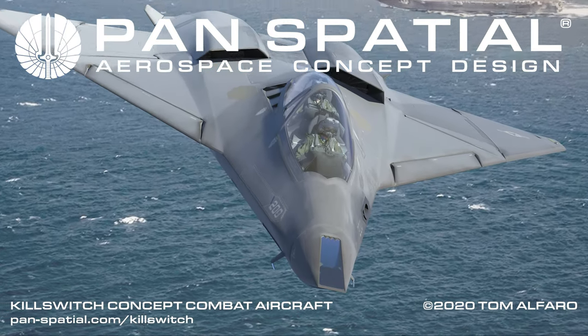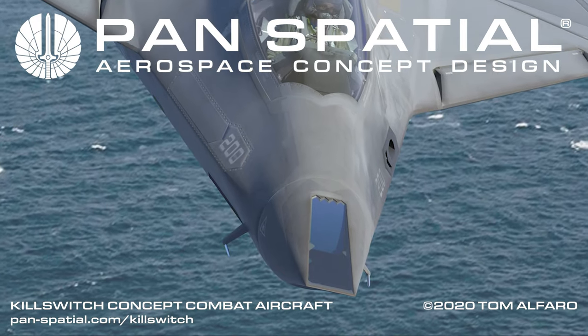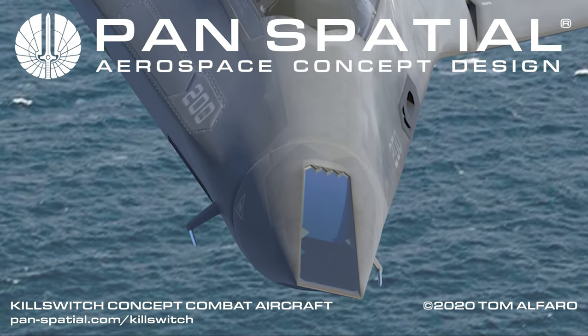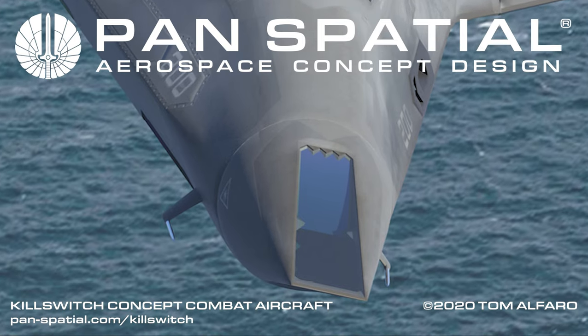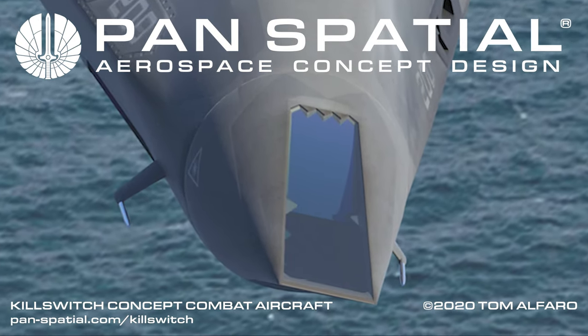The Gazer Beam Turret is a directed energy system designed to instantaneously engage a range of threats more efficiently and effectively than kinetic systems such as missiles. The primary reason the Gazer Beam is located on the nose of Killswitch is to provide the widest unobstructed field of view and transmission possible in both azimuth and elevation. Fuselage or pod mounted unitary turrets would suffer a limited engagement envelope in order to minimize hazards to other munitions and the aircraft itself.